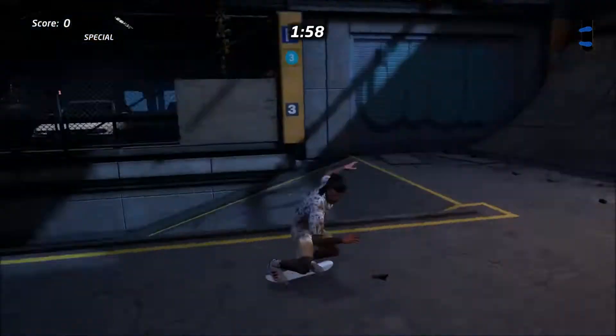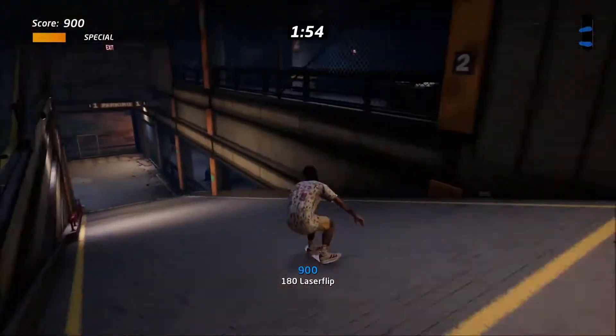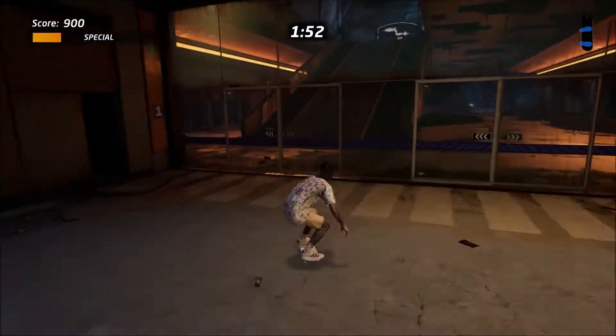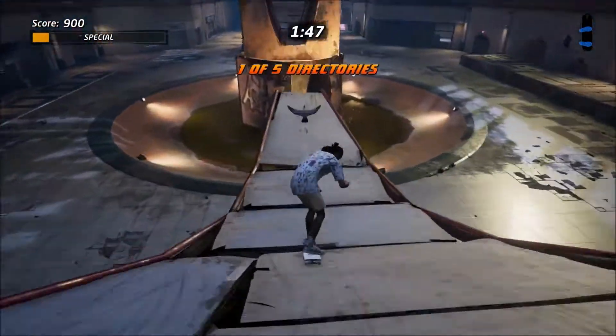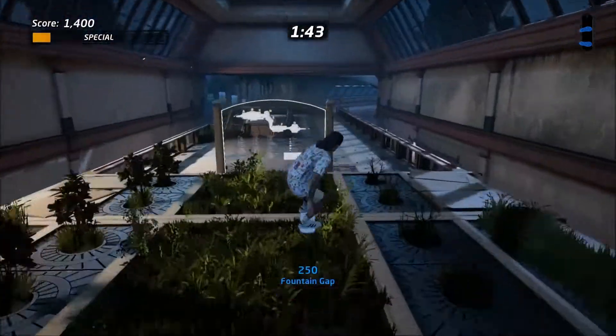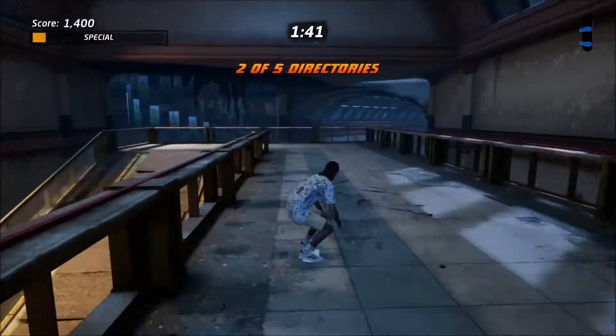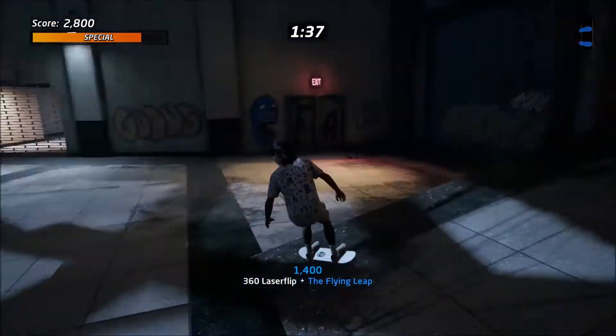The next challenge we'll be tackling is the directories you must smash. As soon as you go down the starting area, you want to head up this little ramp that'll be right in front of you where you will find the first one. After that, just continue forward and make this double jump here using the maul statue where the second one will be waiting as well. If you mess up this jump, you can also use the ramp that's directly to your left to just skate up and get it the easy way.